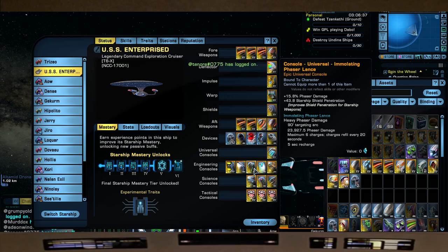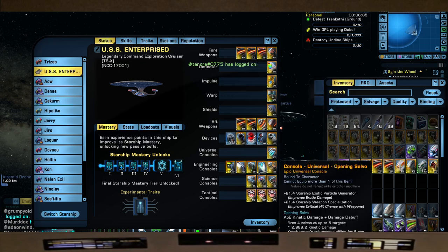The Galaxy was refitted with quantums in the lore, so we're using the opening salvo console from the tier 6 Titan. This fires torpedoes at a target and drops shields — we're pairing it with something else as well, which we'll get to shortly.